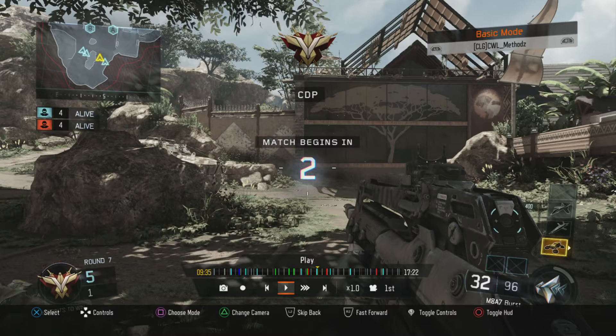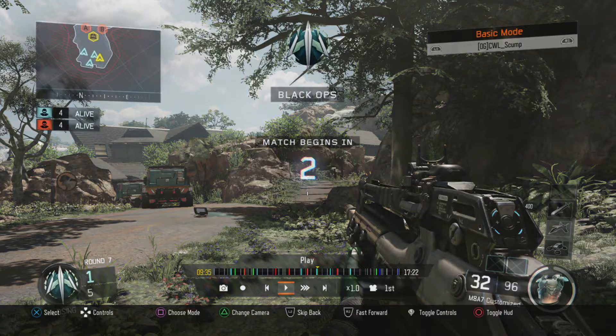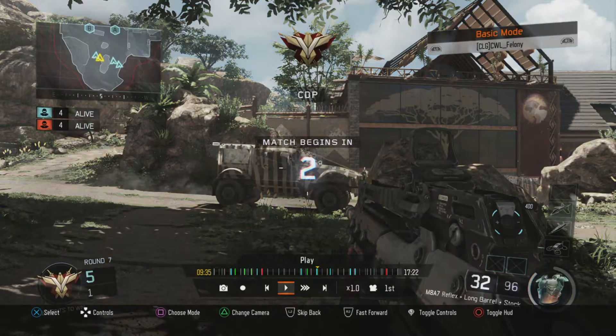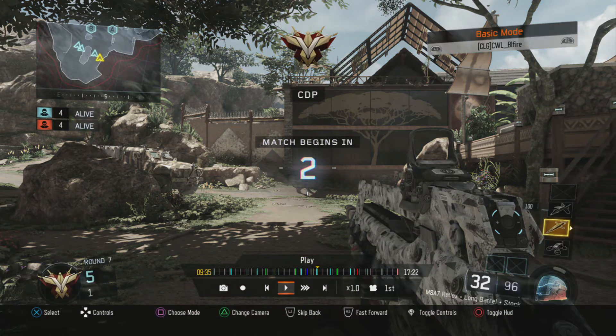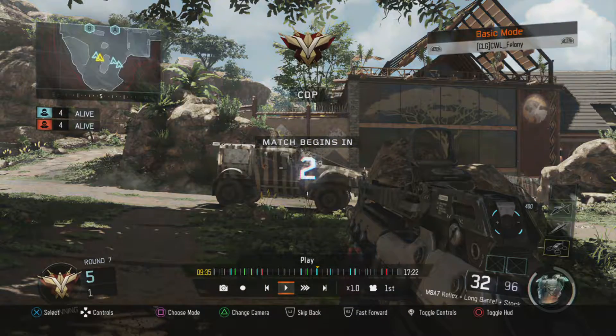I'm going to start kind of in the middle of the game, because it's like an 18-minute long match, so it would be a little tough to fit into one YouTube video. Right now CLG are in complete control of this map — it's 5-1 in their favor. Before we look at what goes wrong for CLG, let's look at the tools they have to win the game. They have an HCXD on Methods, they almost have a Heat Wave, a little more than three-quarters of the way to a Panic Armor, and Vealfire has a Dart.